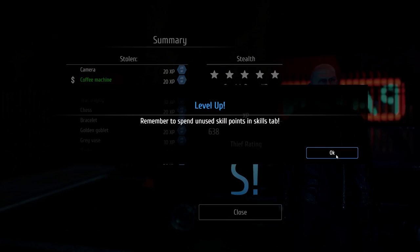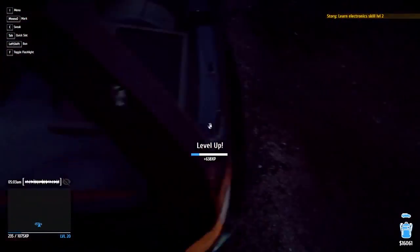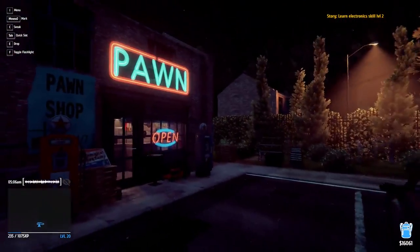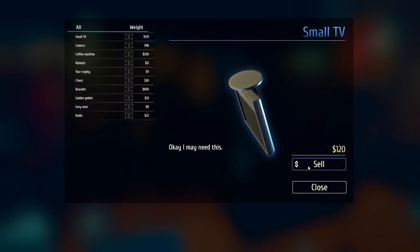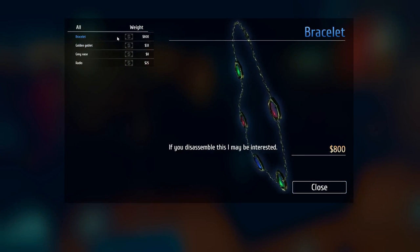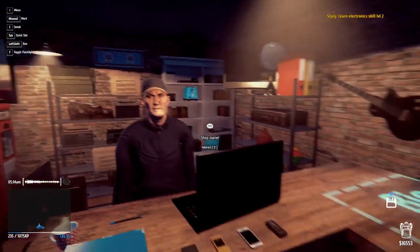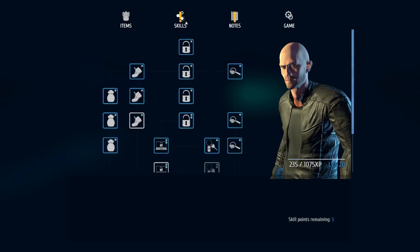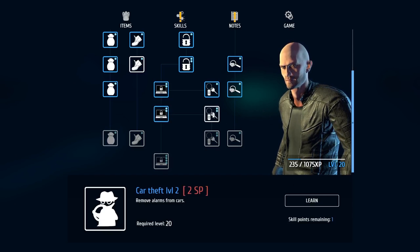We just leveled up! I think we got what we needed there. I kind of still want to go back to that house, but if we can go over to the new neighborhood now, let's sell all this junk and head over to Richville. We have a test alarm over here — so how do we take care of these? Remove only the cables connected to the battery — the blue ones are connected. Boom, boom — is that good? Sweet! We're one skill point away from learning car theft level two, which lets us remove car alarms. That's going to be really good once we get it.